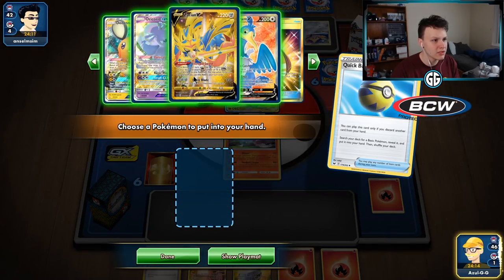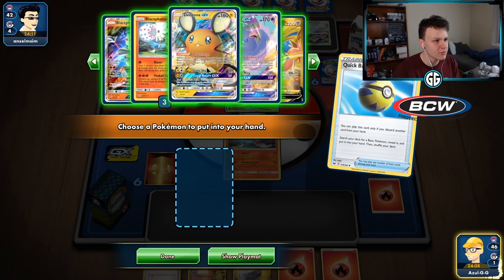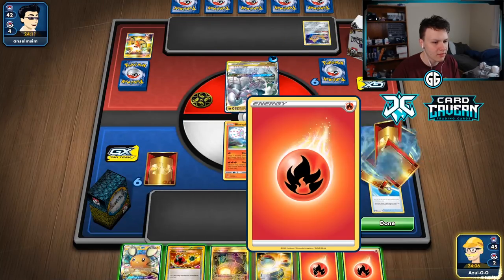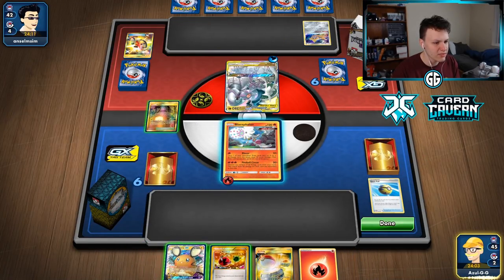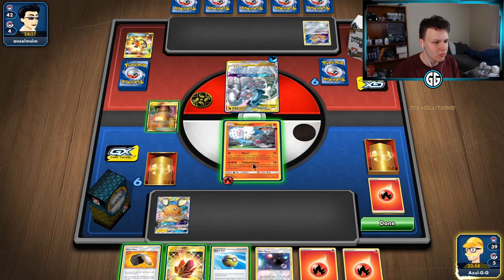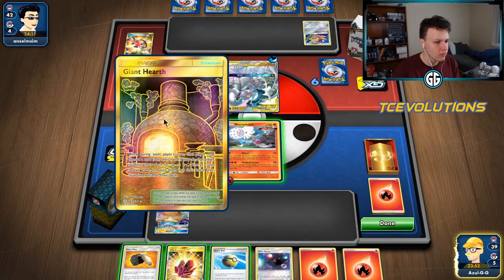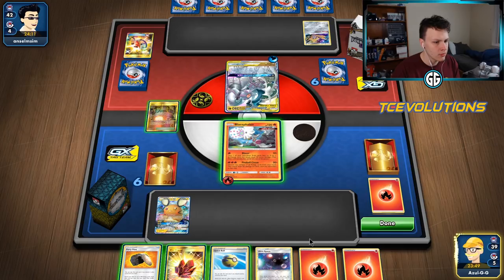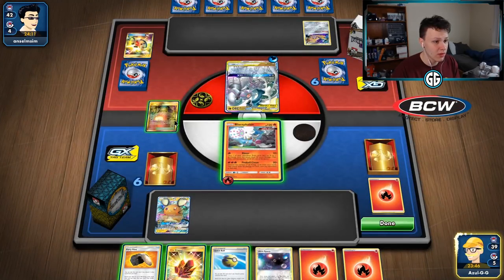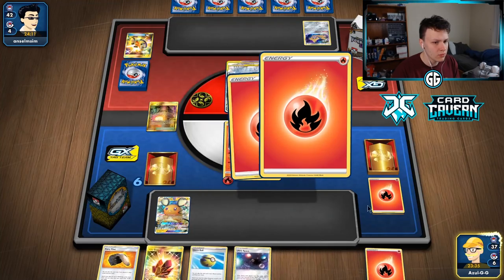A lot of cool stuff is prized right now which kind of stinks. I think I do want to go after this Jirachi and Stellar Wish. We could also just go with the Dedenne but I have to Switch in hand, which kind of makes me want to go after the Jirachi. I'm kind of torn here though - Dedenne seems pretty good too. I'm gonna go with the Dedenne actually. I think we need to be a little bit more aggressive, this hand is a little lackluster. I'm gonna need to Quick Ball as well, for the Zacian. I don't know how aggressive I want to be with discarding energy.